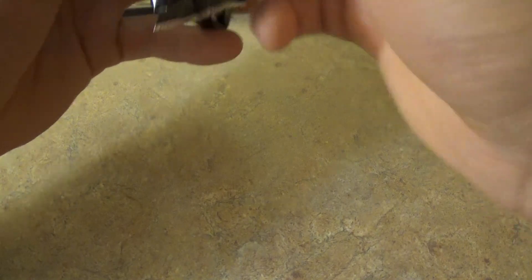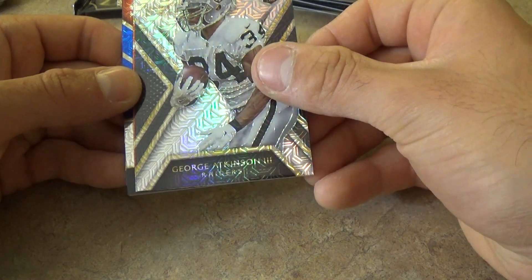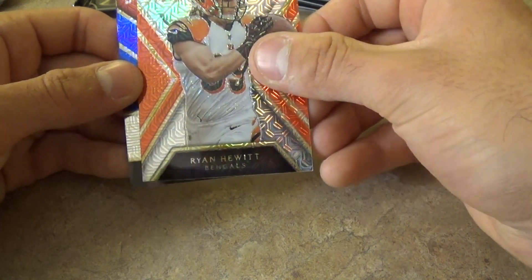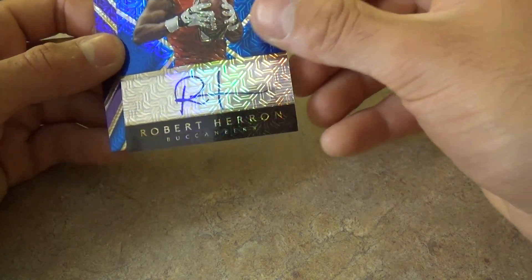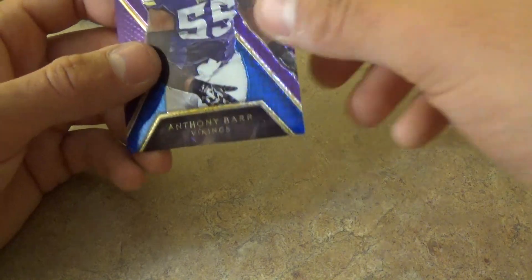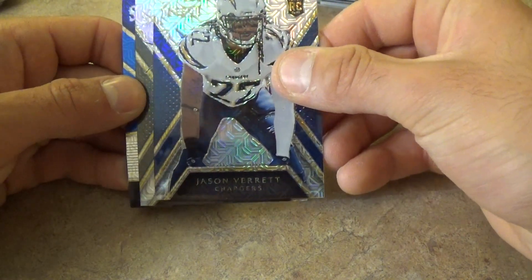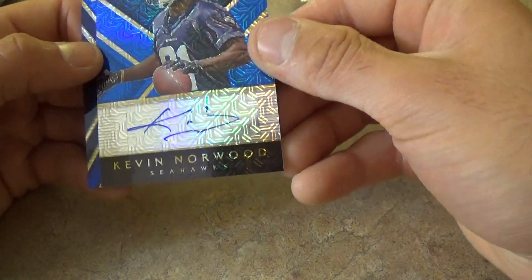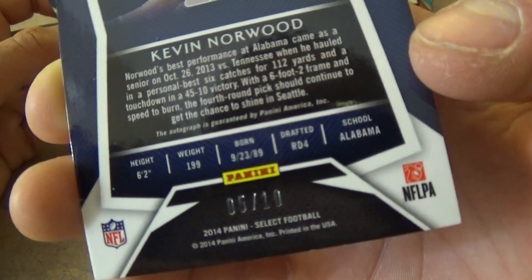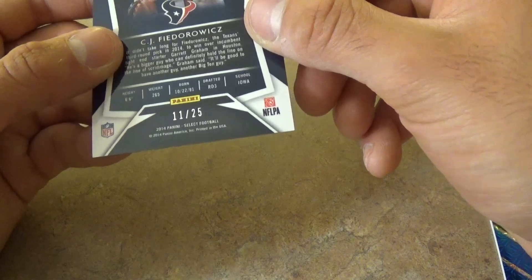We might have got the hot box — I've never seen this before. Jeff Matthews rookie card, George Atkinson III rookie card, Ryan Hewitt rookie card, Robert Herron rookie card, autograph, 4 out of 10 short print — wow, 4 out of 10! And an Anthony Barr out of 25, 4 out of 25. Last pack: Garrett Gilbert rookie, Jason Verrett rookie, Calvin Pryor, Norwood 5 out of 10, and a C.J. Fedorowicz out of 25.